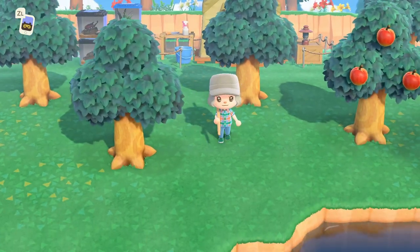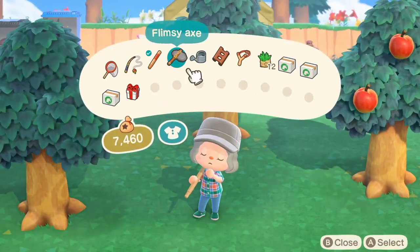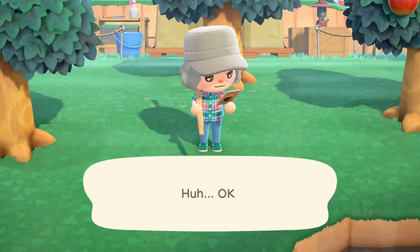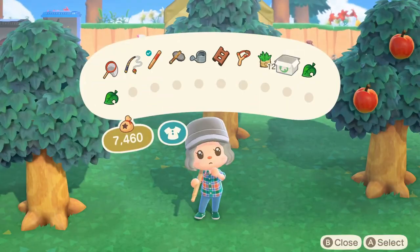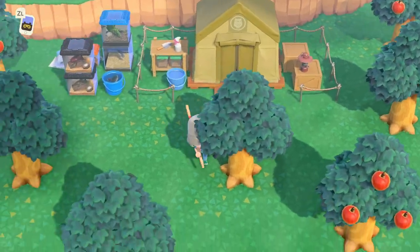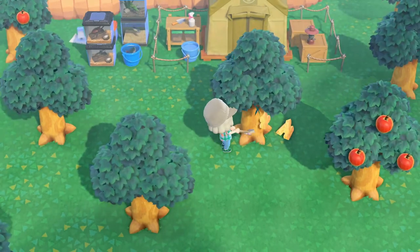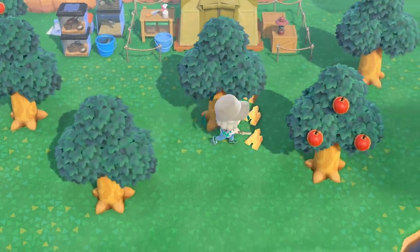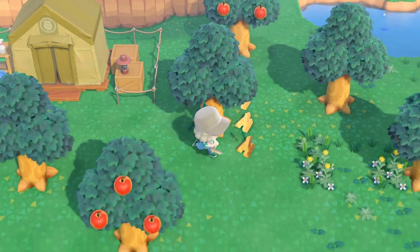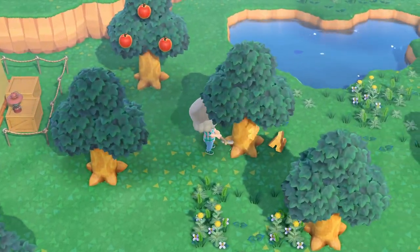We actually do have one already. He also gave us the shovel recipe so we can go and craft one, because we don't have that yet — I didn't drop one off when I visited myself yesterday. So we kind of need a shovel. As I was saying, Blathers' tent looks so cool. I'm almost thinking — do I want to upgrade to the museum building? I kind of want to keep the tent as it is. I'm sure we will be donating some stuff to the museum so it's going to be upgraded very, very soon, but honestly it looks so good.